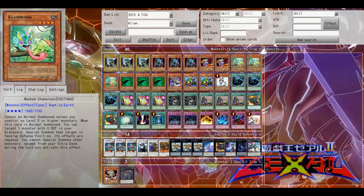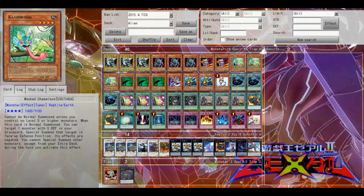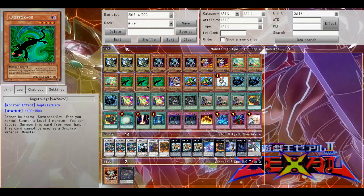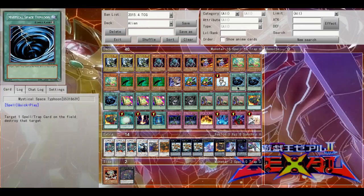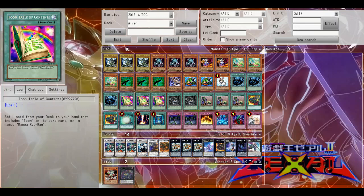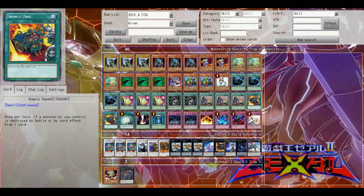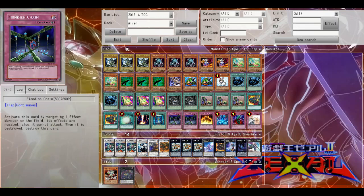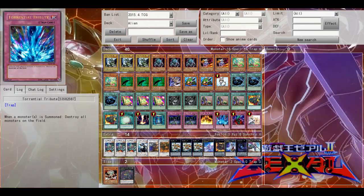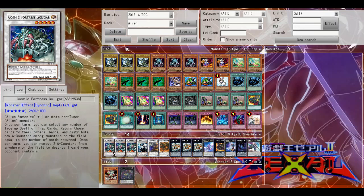I run three Alien Shock Trooper, three Ammonite, two Alien Dog, three Mass Chameleon, three Kage Tokage, one Evil Dragon Ananta, two Toon Goblin Attack Force, one Rescue Rabbit, three MST, three Toon Table of Contents, two Viper's Rebirth, three Upstart Goblin, two Supply Squad, one Soul Charge, one Rygeki, one Book of Moon, two Fiendish Chain, one Offering to the Snake Deity, one Torrential Tribute, one Bottomless, and one Solemn Warning.